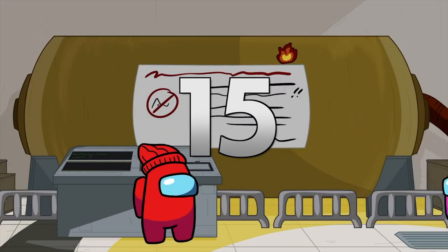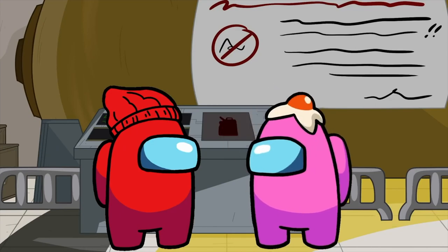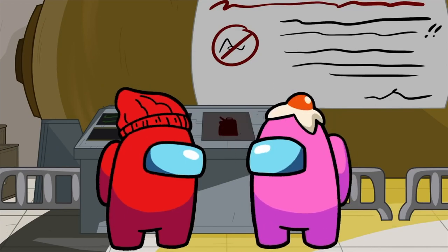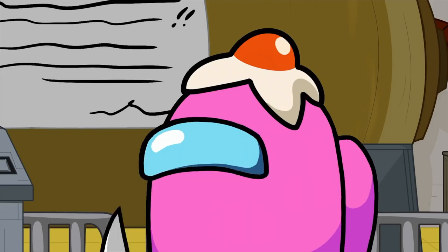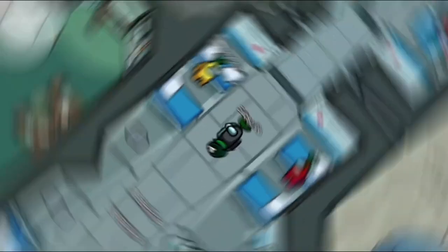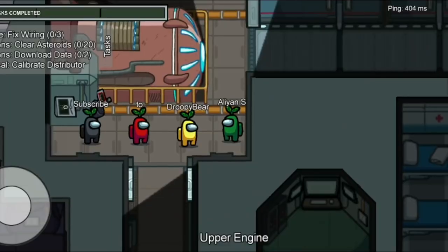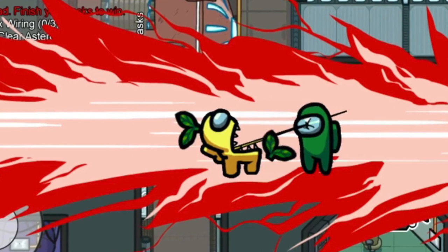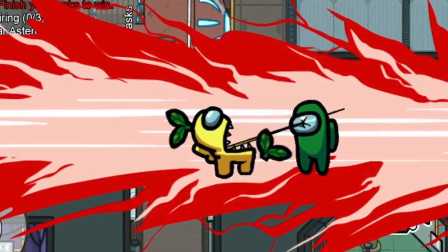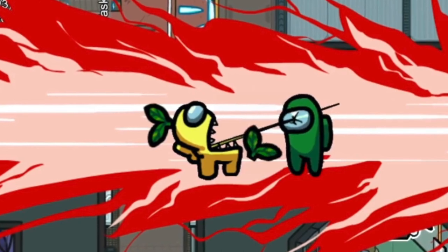Although Among Us is not a game that has a lot of history or lore, we do know some basic things — for example, that we are part of a crew and that there is an imposter who wants to kill us. If we pay attention to the animations of the murders, we'll see that not all of them are the same, and in fact one makes us think that the imposter is actually an alien.